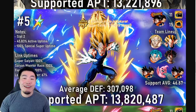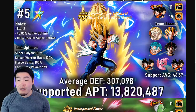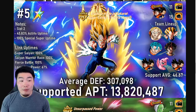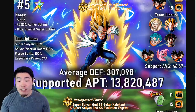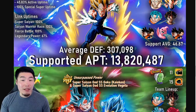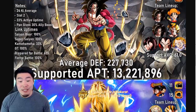At number 5, we have the newest LR in the game — the Fizz LR Super Saiyan 2 Angel Vegeta — under a STR LR Vegito team lead. Here is the full team. He's in slot 2, 45.83% active uptime, 100% special super uptime. For the link uptimes: 100% for Super Saiyan, Saiyan Warrior Race, and Fierce Battle, and 67% for Legendary Power. Average defense of 307,098, and supported attack per turn of 13,820,487 — approximately 600,000 more than number 6, the LR Super Saiyan 4 Goku.